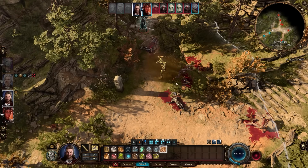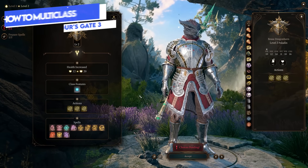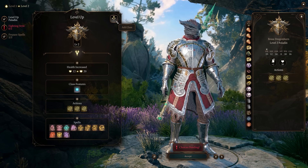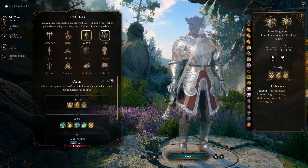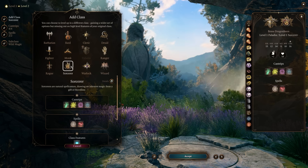Let me know in the comments who and why you are multi-classing. So firstly let's talk about how to multi-class. Anytime you're on the level up screen, in the top right of that window you'll see an add class option and from there you can just add any class that you haven't already added and you will gain the first level of that specific class.